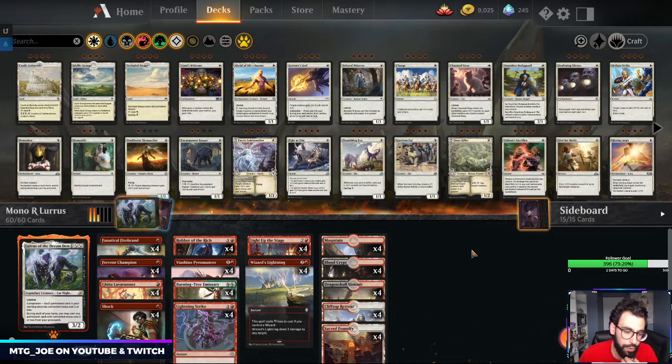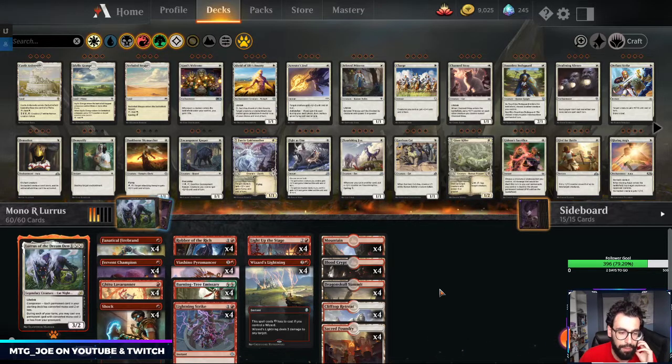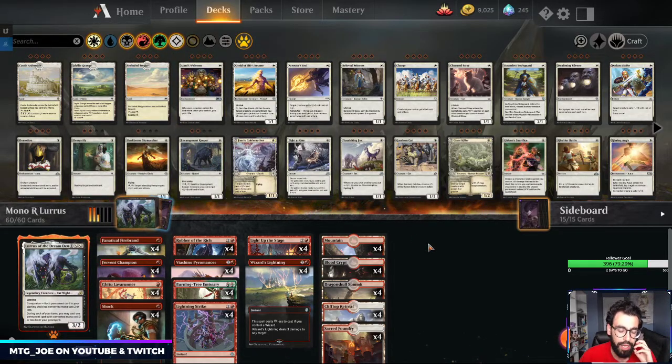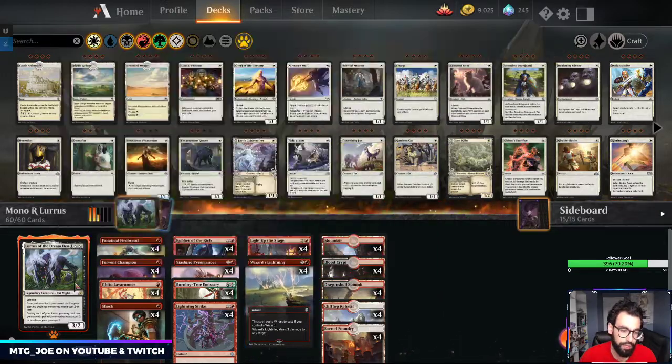So the deck we're going to be playing today is a mono-red Lurrus deck. This is something that's been quite popular on the ladder, as well as in other formats. Basically the conjunction of Lurrus with a bunch of cheap aggressive threats in a mono-red shell — like a burn shell. Everything in our deck has red mana, we just are having shocks and buddy lands to cast Lurrus off of.